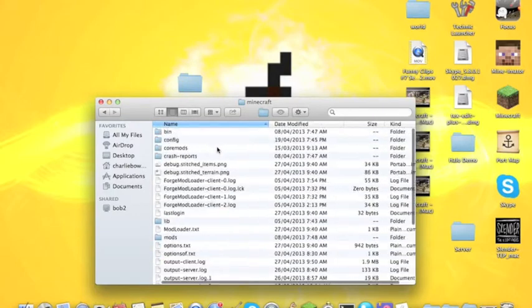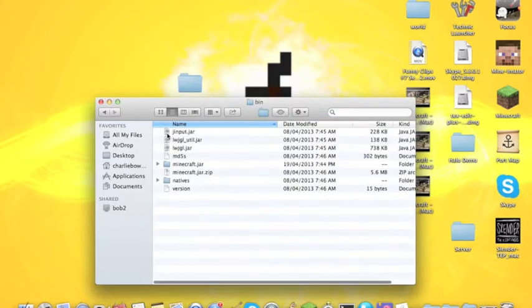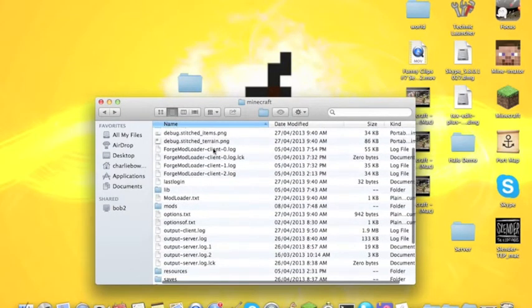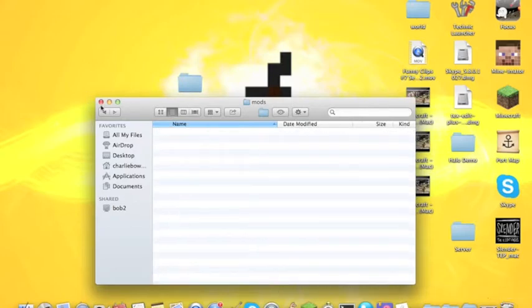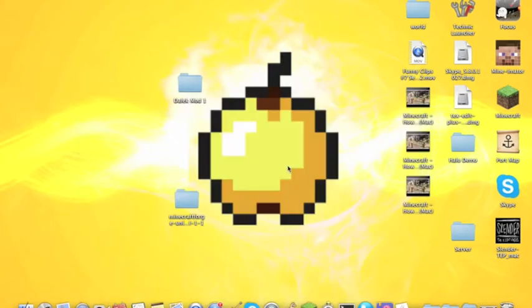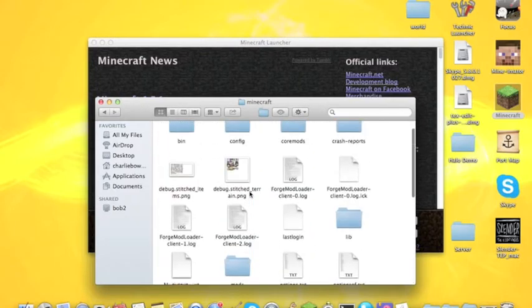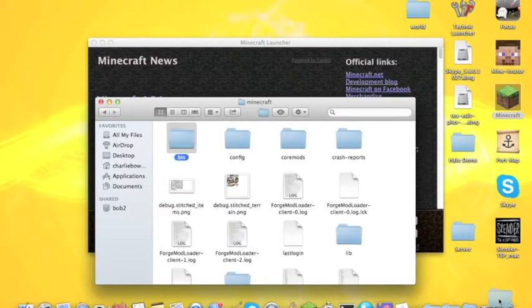Once you're in your Minecraft folder, you'll want to go to your bin. Wait — I've got to go to mod sort. No, you don't do this. If you've got a mod, I suggest you do it. I'm deleting the bin folder for now — but actually, don't delete bin.